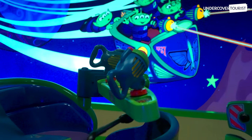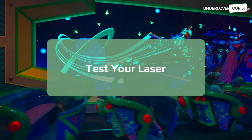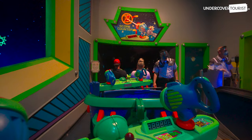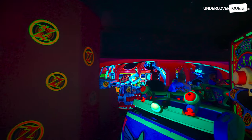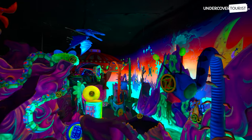Here are some tips to help you become a Galactic Hero. First, test your laser. Don't assume that your laser is properly calibrated. Once seated in your Star Cruiser, place your hand in front of the blaster and fire the laser cannon, taking note of where the red dot is in comparison to the center of the laser cannon gun barrel. If your laser cannon is firing to the left or right of center, you'll need to adjust your aim.